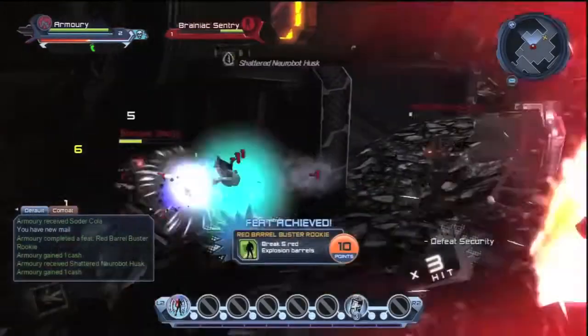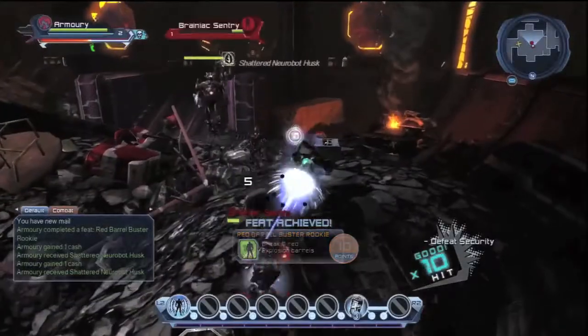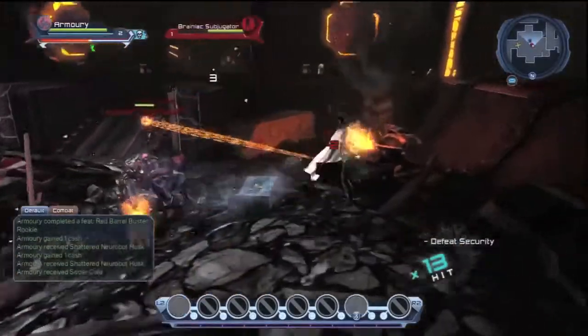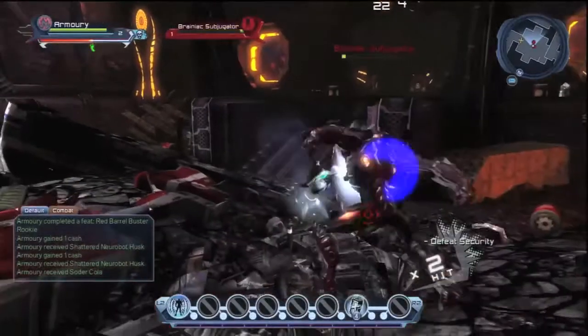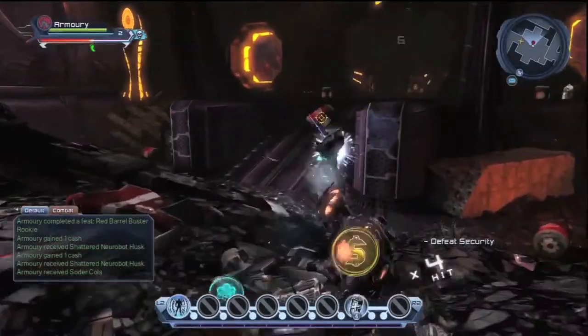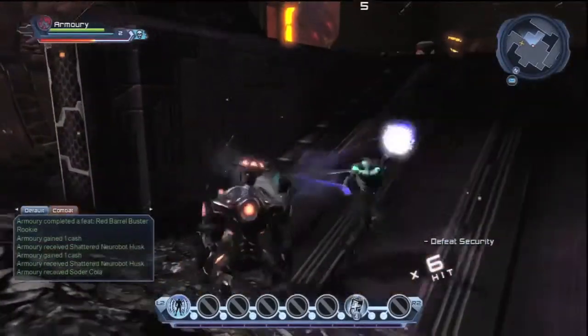After you've defeated security, you should have leveled up to level 3. Basically, this is the easiest level to do from the beginning. It's straightforward — just follow your journal and you should be able to escape out of the ship.